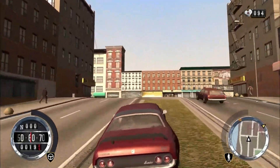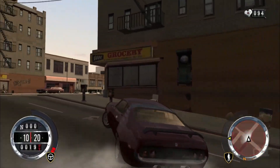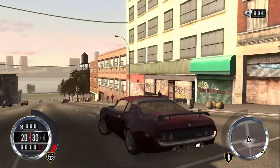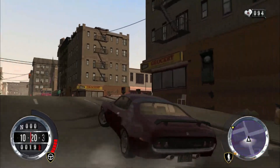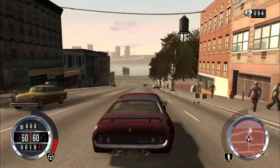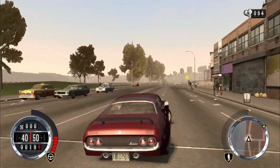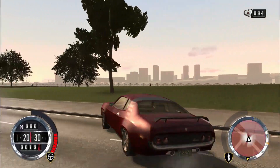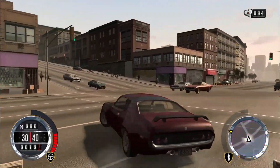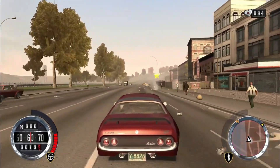Driver Parallel Lines takes place in an entirely open world environment, in which many games are now accessed from the in-game world instead of from a menu. The game also features some new elements that are common with Grand Theft Auto: visible blood when someone is shot, an auto-aim feature with manual aim also available, a money system, and fully modifiable vehicles with a test track to test upgraded vehicles.